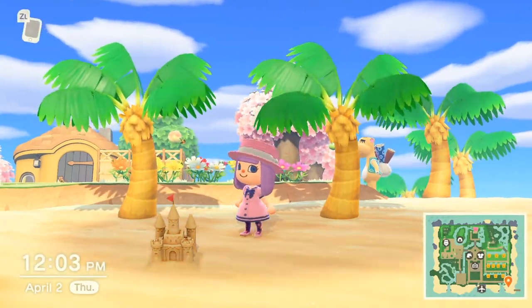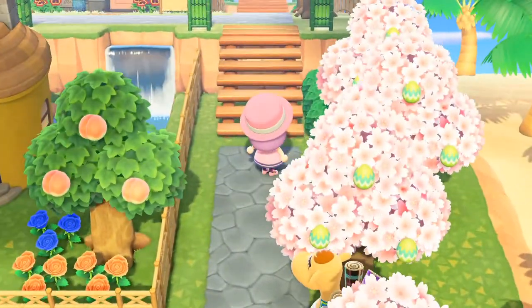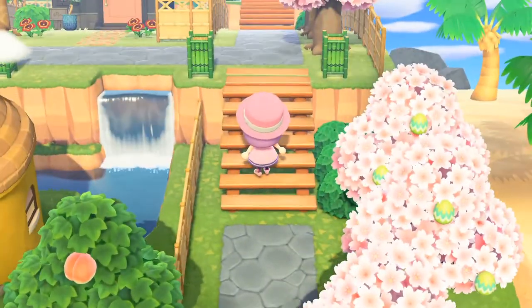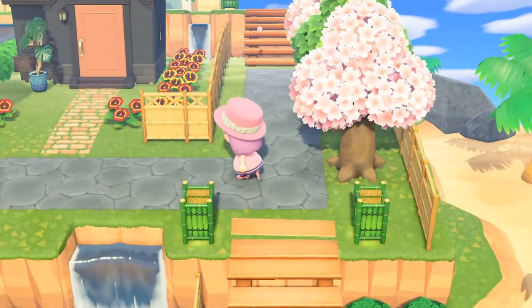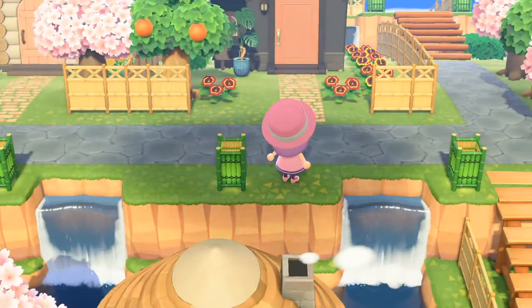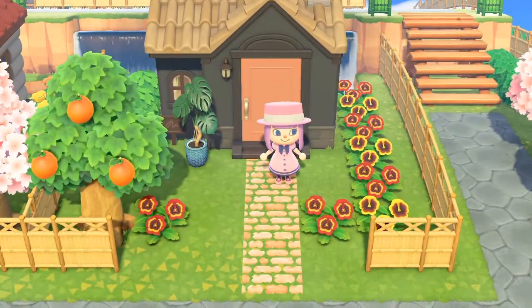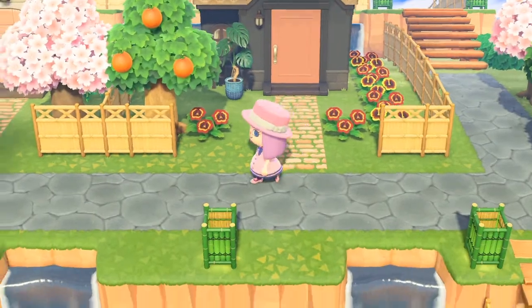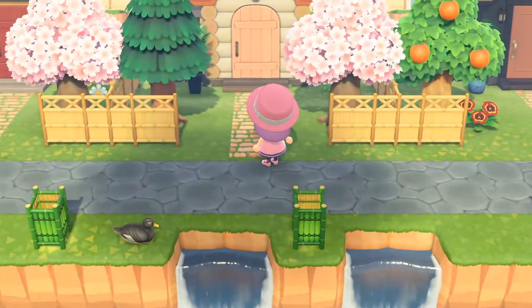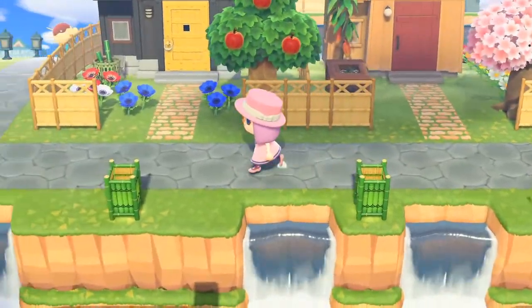There's really nothing to see on the beach — there's just a lighthouse over there. Here we have an area where they have the smallest yards, but they also have waterfalls in the front and back, so they still got some nice stuff. This is Agnes' house, this is Dom, this is Zucker, and this is Spike.